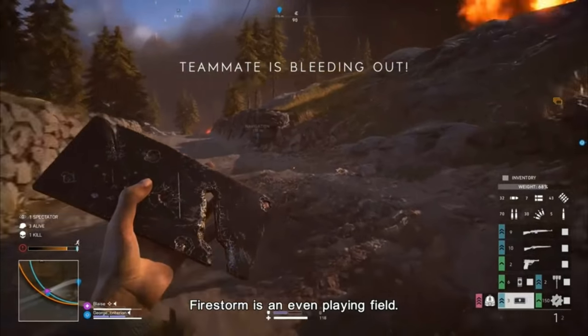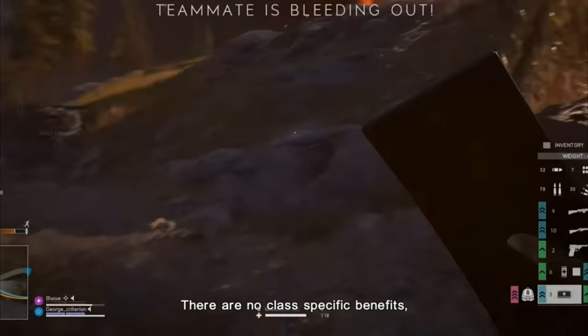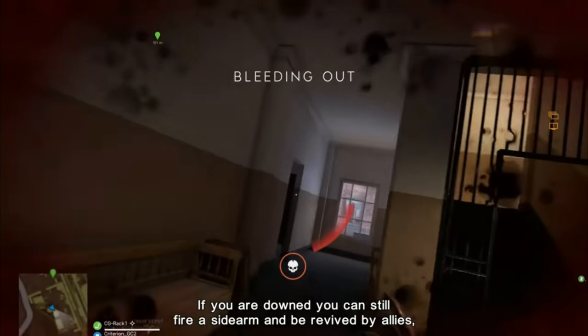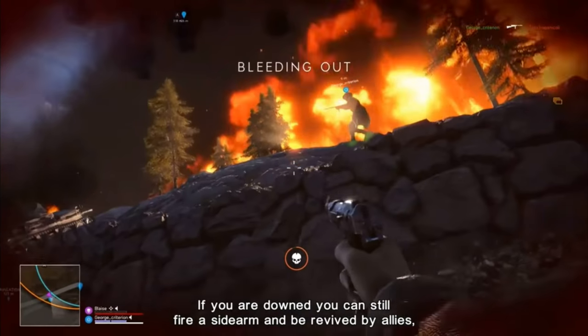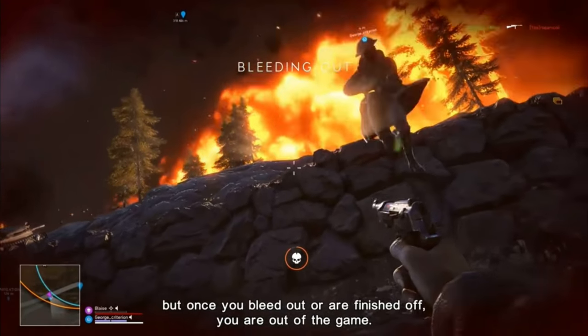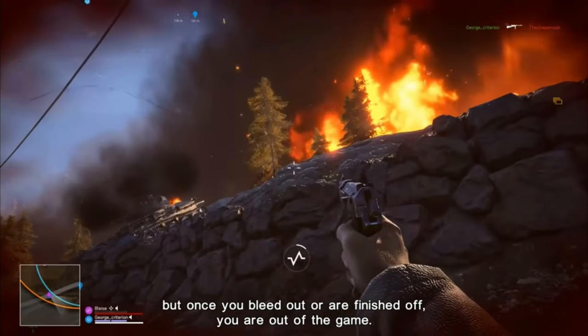In this clip, you can also see that the armor may come in slots, and perhaps a damaged one can be swapped for a brand new one. The trailer also mentions that you can use your sidearm while downed, but that may only be a possibility if you actually acquire a pistol of some sort. You may only be able to crawl if you only have two primary weapons.